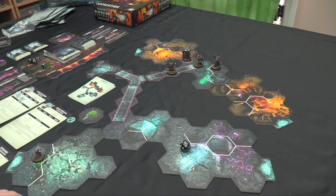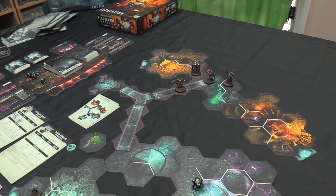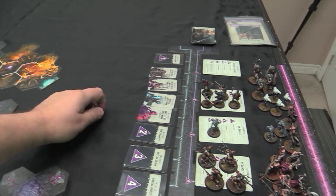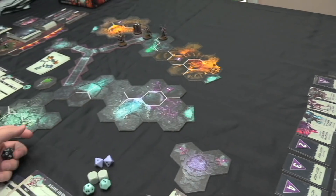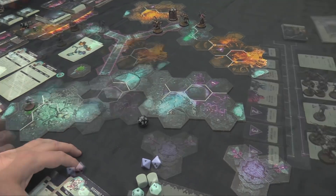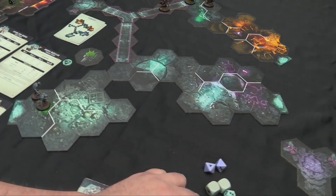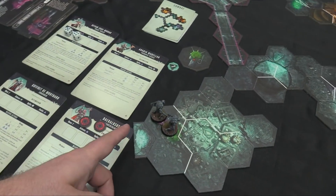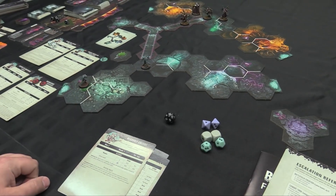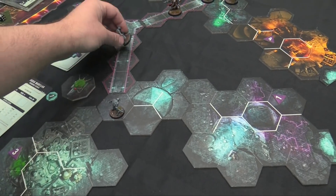Do any Traitor Guardsmen come back? Nope. Urghuls get to go — we check reinforcements. Rolling a two: the Urghuls come back! All the Urghuls come back. They show back up at the portal. The one that reinforces makes an advance, moves three. The other makes a behavior roll — twelve, which is charge — moves three squares but can't be seen.